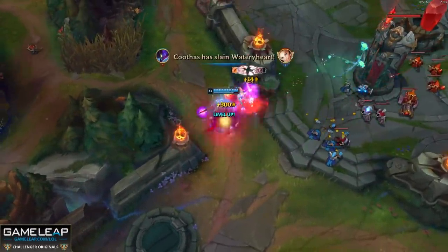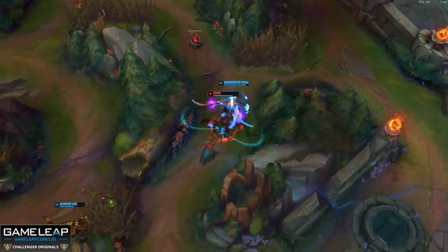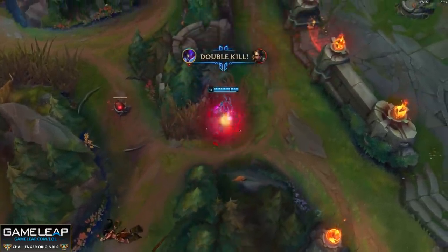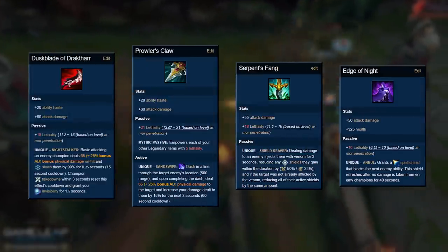But I do have a build that beats it in 11.7, and it revolves around a certain class of items and a major item that got buffed this patch. If you're a fan of AD assassins, keep building whatever lethality items you're building in the early to mid game — whether it's Duskblade, or Prowler's Claw, and then Serpent's Fang or Edge of Night — whatever it is, keep building.